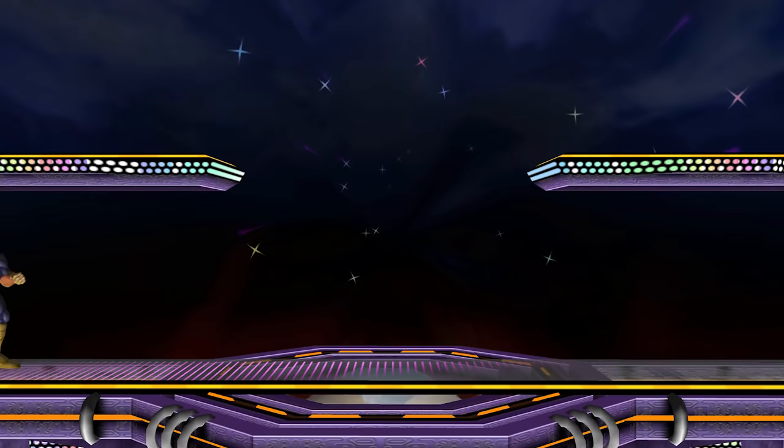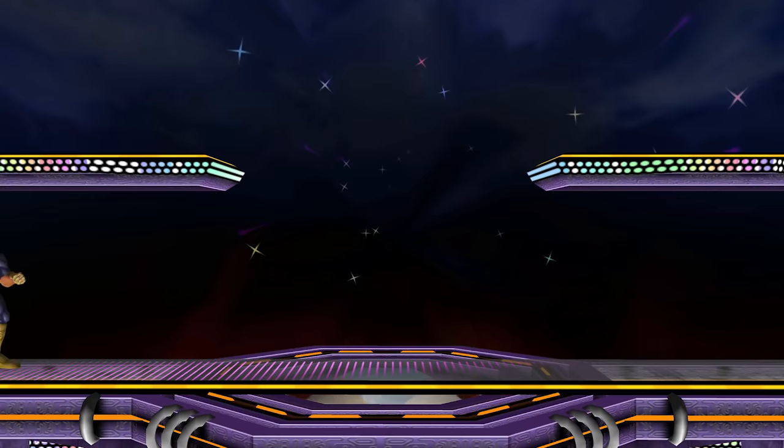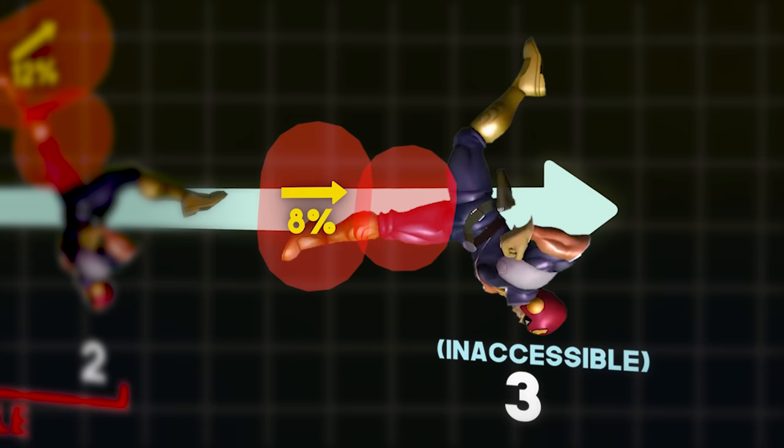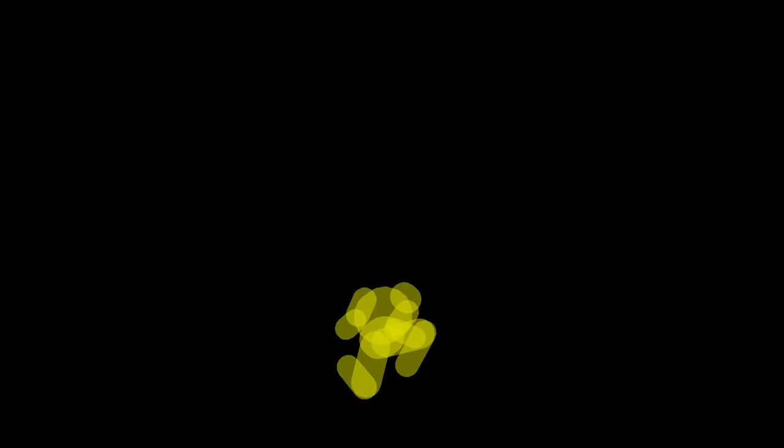Such is the case with Falcon's Up-Air, which has three distinct hitboxes — two of which are accessible in-game, and one which is hidden from players forever. Existing in the game's code, but never actually appearing. What's interesting is that it's impossible to tell if this hidden hitbox was truly accidental or not. Smash 64's Falcon has three different, functional, accessible up-air hitboxes.